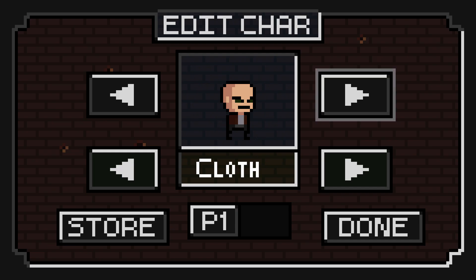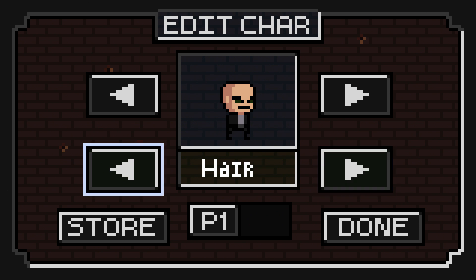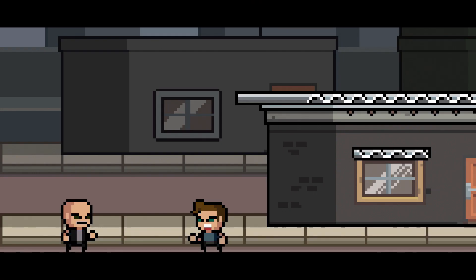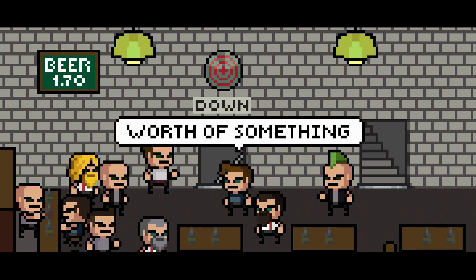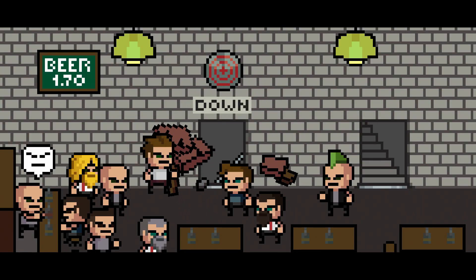Brotherhood United is a 2D action side-scrolling shooter that seems to take quite a bit of inspiration from the Metal Slug series in particular. It puts you in control of a member of the Brotherhood, which you can customize a little bit — changing the clothing and the hairstyle — but that's about it, there aren't too many options. The goal is to help your captured Brotherhood members. This game really wants you to know that these are some bad dudes: they drink beer, they shoot guns, and right from the title screen it lets you know this is going to be a violent experience.